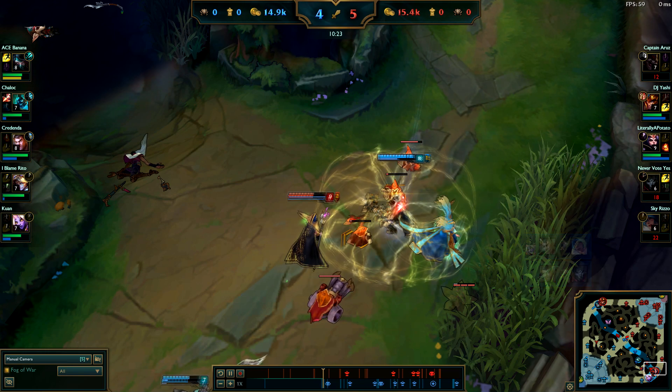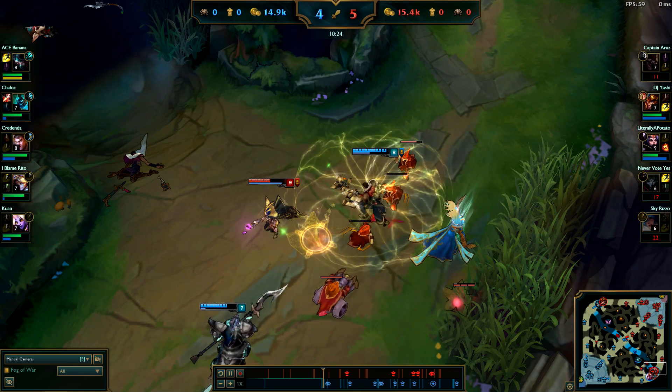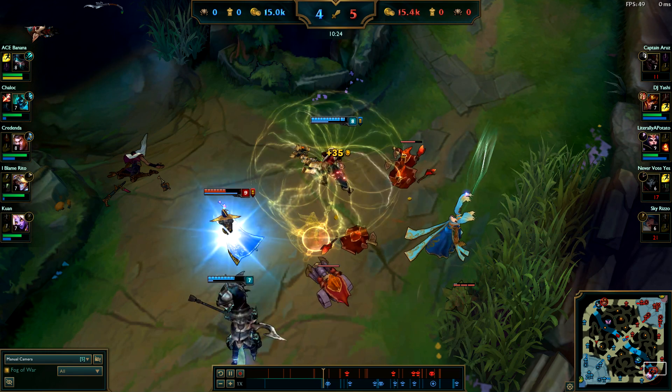Another clip shows E-ing LeBlanc out of her W, sending her back to her original location and sending her back to extra E distance.